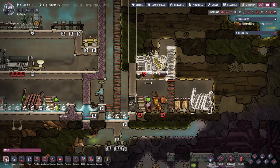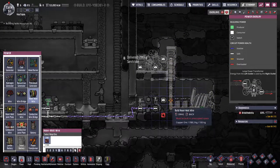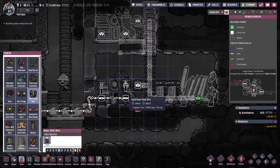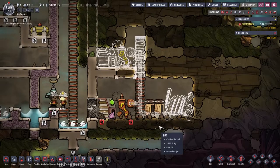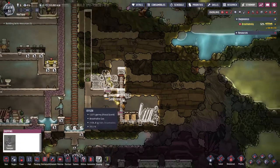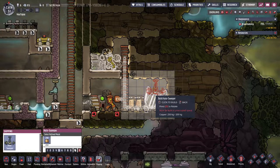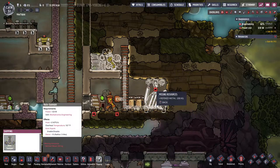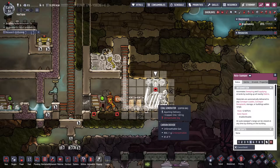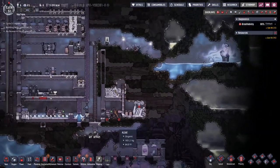Now we're going to take the heavy watt wire right here, have it go like this, and then connect it to the transformer. Here you can see it takes in the bigger wattage and converts it to the smaller amount — this is how you want it set up. That battery's not quite set up yet but we'll get there. We're also going to want an auto sweeper here — we'll rotate it so its reach bubble covers the two coal storage bins and the coal generator it'll be feeding.